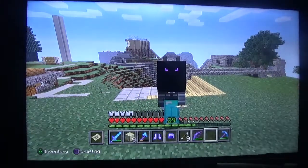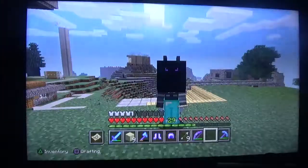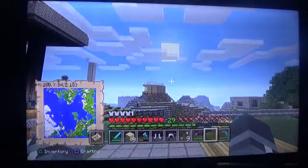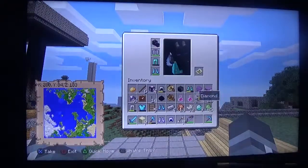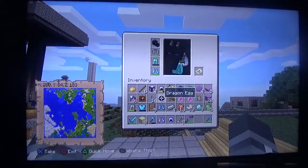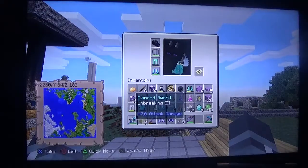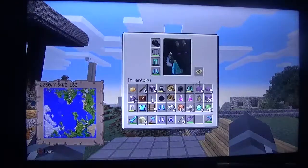Hello everybody and welcome back to another Minecraft video. You guys are probably wondering why I have a dragon head and elytra wings on. It happened — I killed the ender dragon and found the end. Here's some of the stuff I got: an ender chest, brand new diamond boots with Protection 3, Frost Walker 2, the dragon head, 9 diamonds, a brand new Silk Touch pickaxe, and more. We're going to make a shulker box.